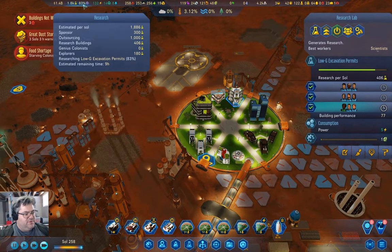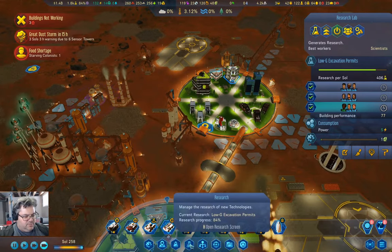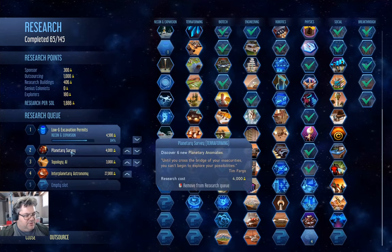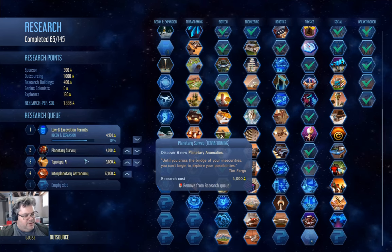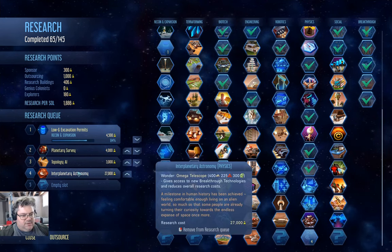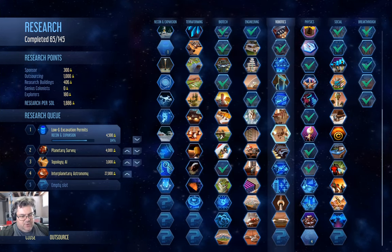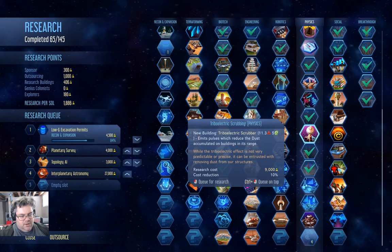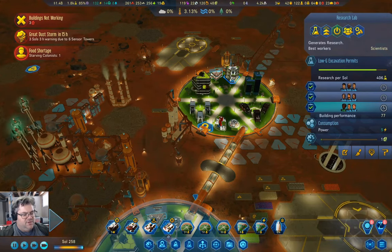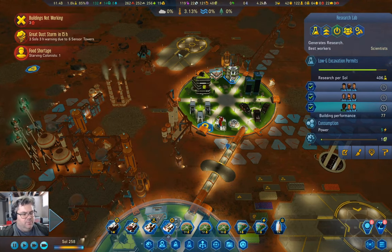We are researching low-G excavation permits. Low-G excavation permits — oh yeah, that's clearing collapsed tunnels. Then planetary survey. I've got the Omega telescope queued up, but that's probably not the thing we really want. Let's just leave things going as they are for the moment.